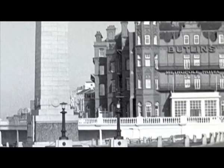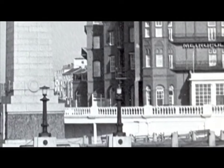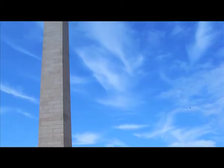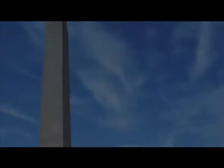Following the First World War, a small temporary obelisk was inscribed: 'The Blood of Heroes is the Seed of Freedom.' That memorial was replaced by the current 27-metre tall granite obelisk designed by Ernest Prestwich. The memorial was built at a cost of £17,000 and was raised by public subscription.